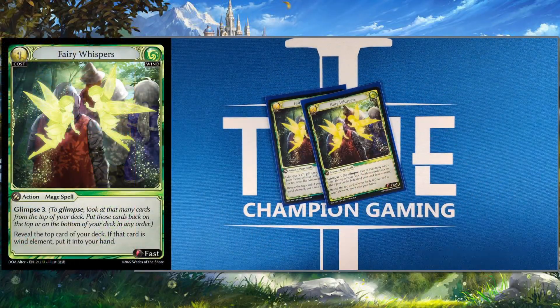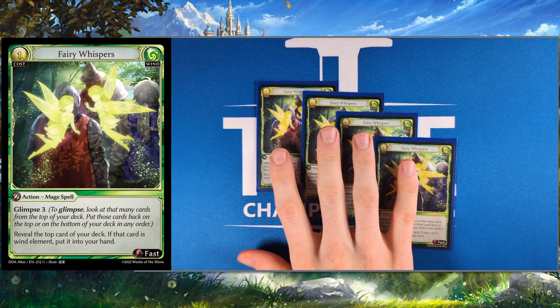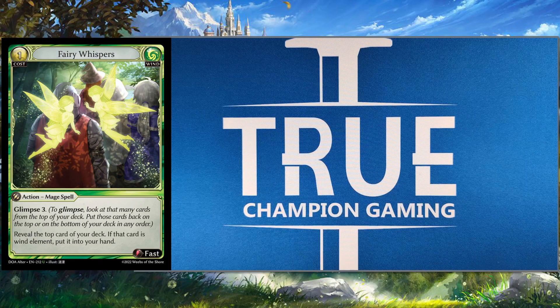Starting off with the main deck cards, we have four Fairy Whispers. Like I said, glimpse in Xander usually feels pretty necessary just because of how bricky and clunky the whole strategy can be. We play a ton of wind cards — we play Veiling Breeze in here, so we wanted as many wind cards as we could possibly get. Honestly, there's still a pretty high count of non-wind cards for running Veiling and Fairy Whispers, so it's not going to be the most consistent engine, but we kind of just had to do what we had to do.